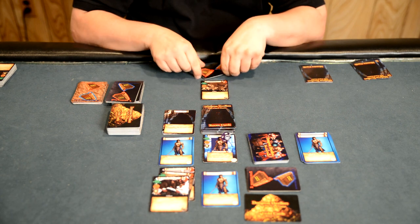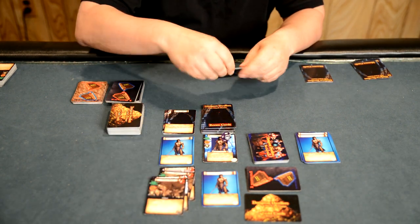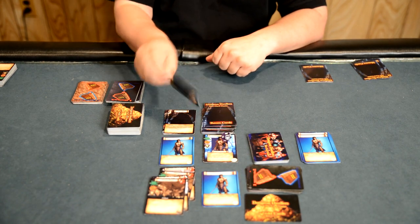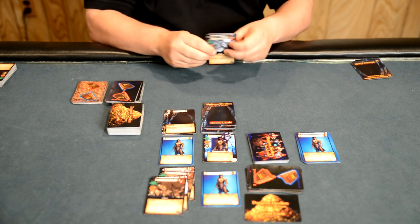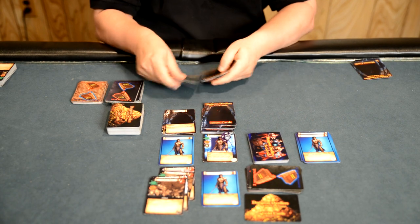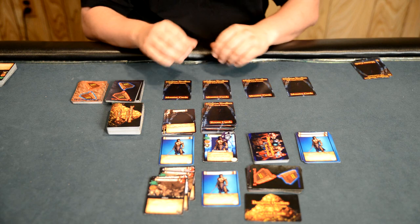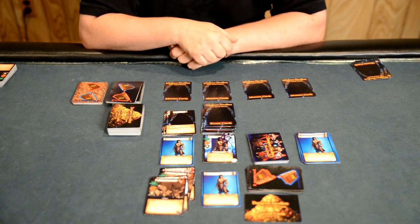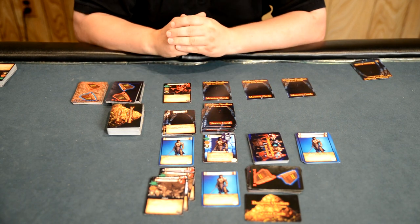Play continues until all the monsters are destroyed in that level. Once this happens, we'll turn over a new room card and follow the instructions provided. We'll then take the next level of monsters and put them out. Characters will then continue in order, turning over monsters, attacking them, and collecting experience points.